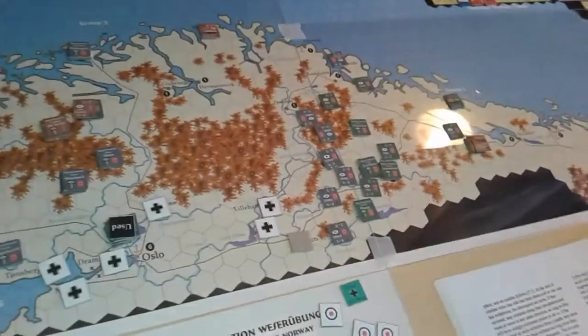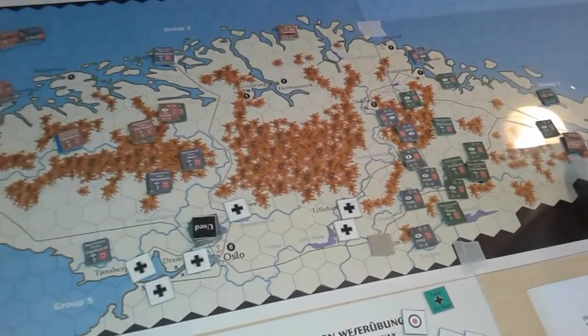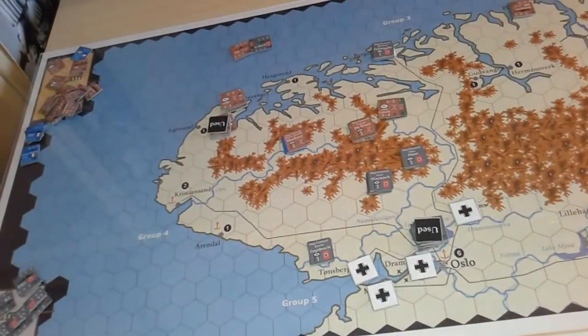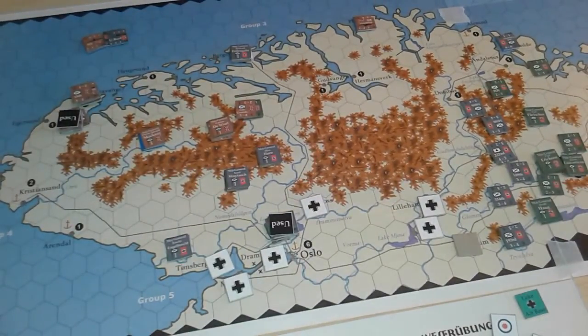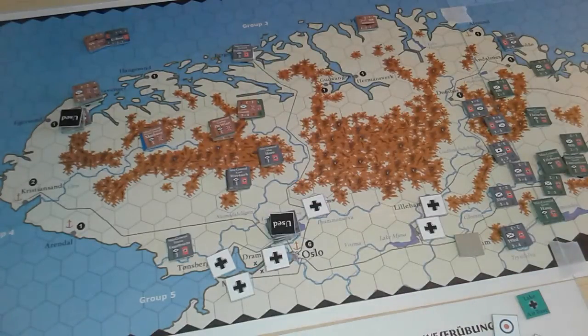The Brits have a couple more air units there and one Norwegian bomber, but I can't see anything for them to do — they should have joined in on that attack. They could perhaps go out and attack the U-boats, but I've house-ruled that U-boats can't be attacked by air units. They'll just lie idle this phase. Both these air units can attack again in the naval phase, but then they'd be done for the turn and couldn't operate in the land combat phase.